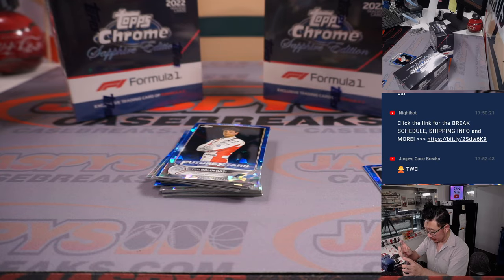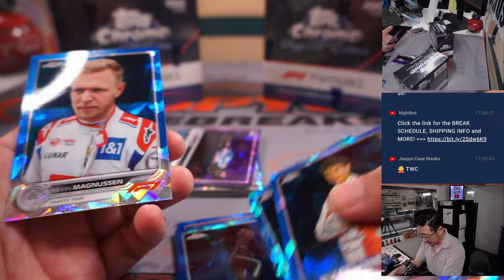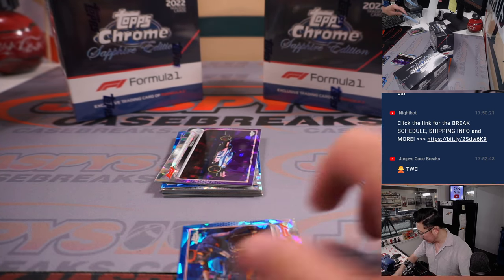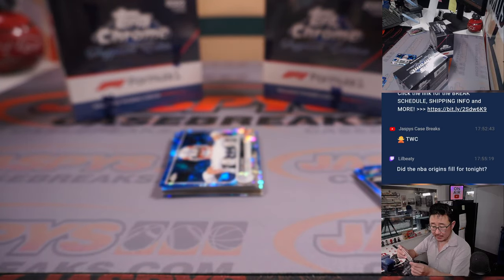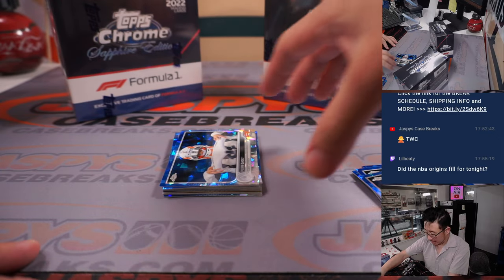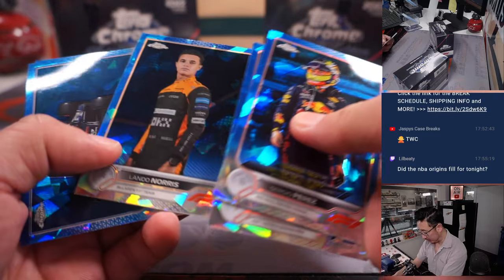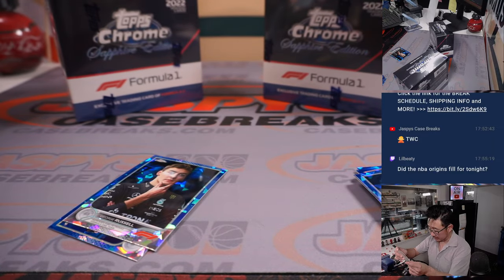Got some Verstappens, some Lewis Hamiltons. Lewis Hamilton's will go to Michael and Mercedes, all the Verstappens going to Matt and Red Bull. And this purple Esteban Ocon is for Alpine — that's going to be for Harry in Alpine. Out of 10. There's Yuki Tsunoda, 13 out of 50. That's for Alpha Tauri, it's going to go to Brian.